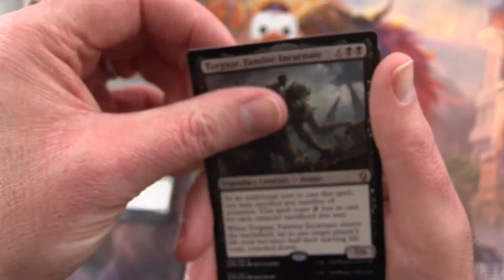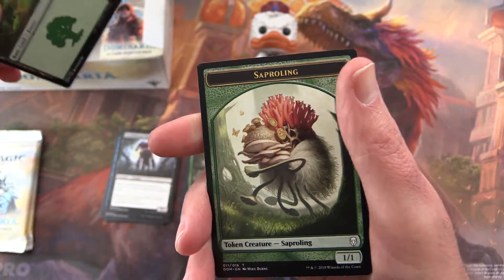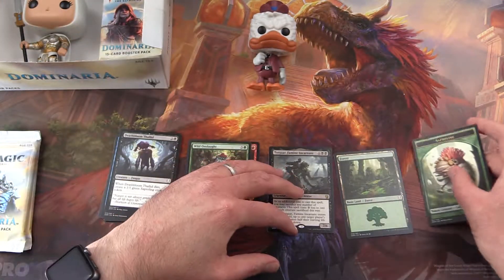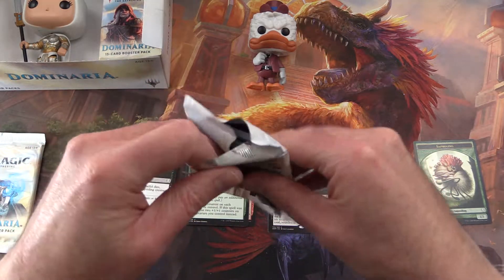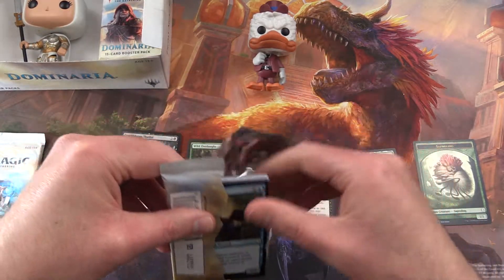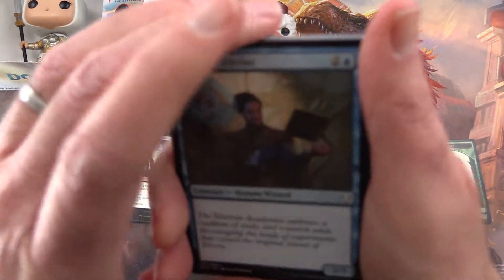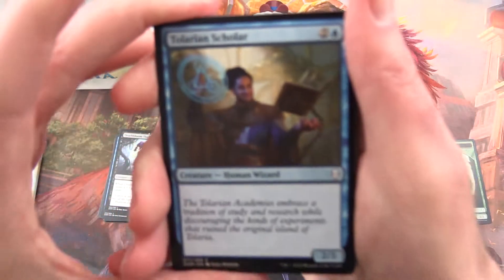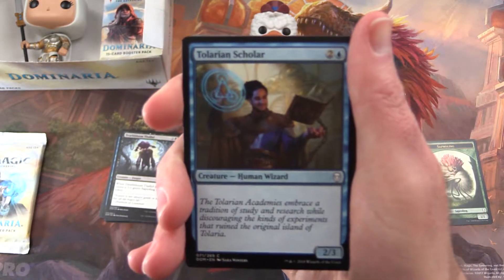And a forest and a sapling token. There we go — always nice to get a sapling token. I think they're better than the servos or the thopter tokens that seem to have plagued us for many months or years, as the case may be.